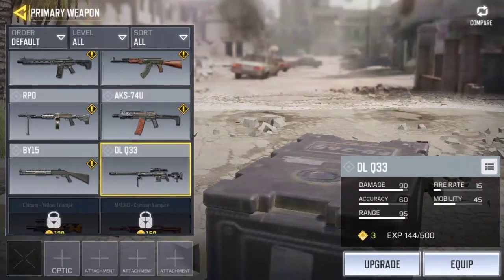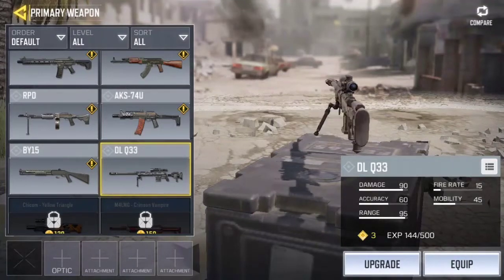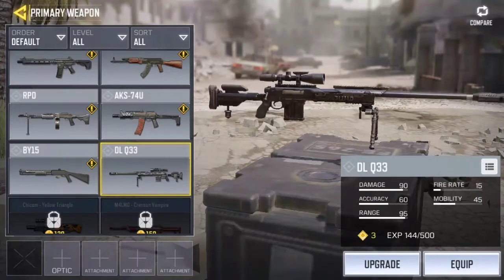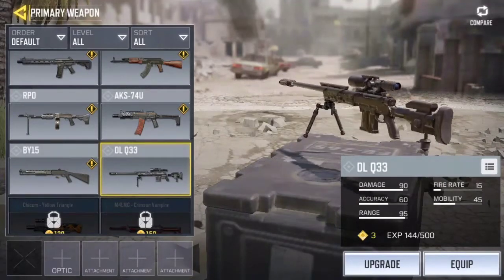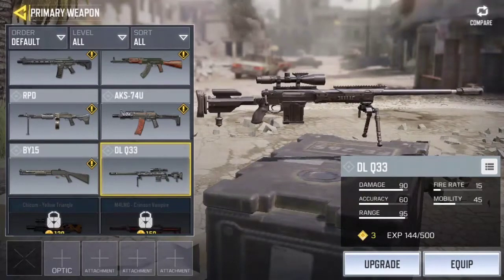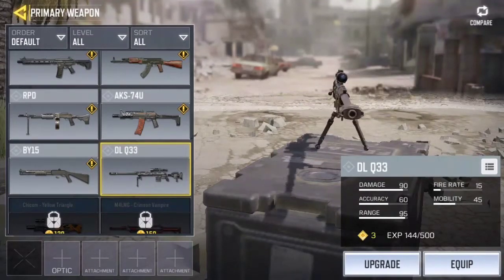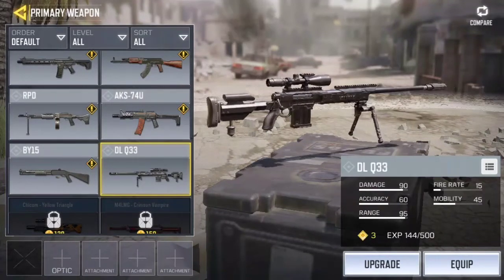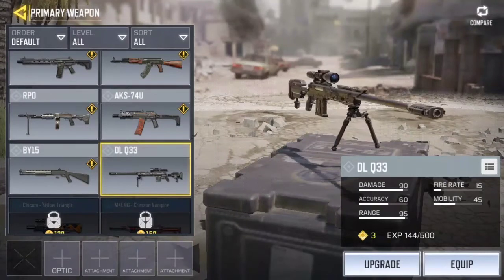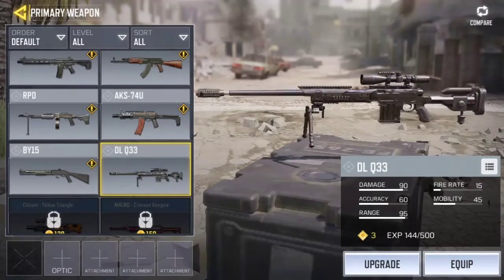The last gun I'm going to mention in this video is the sniper rifle — the DL-Q33 — probably one of the best snipers in the game. It's very fast and quick to use when it comes to reloading and quick scoping, and the damage and range are good. The first time I did snipe, I actually didn't do too bad with it. I think this is the default sniper you get. I definitely suggest this sniper for any beginners who kind of want to get used to practicing sniping.